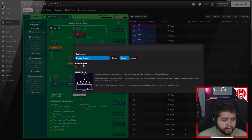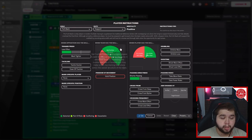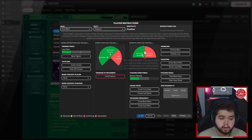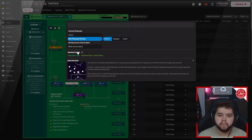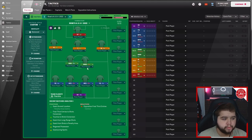Goalkeeper: sweeper keeper on support duty, with short passing selected — he rarely needs to go long and must be good with his feet. Right back: full back on support duty, with less often on press, get further forward, stay wider, run wide with the ball, and shorter passing. Left back: exactly the same settings. Both centre backs are ball playing defenders — playing out from the back is key in this system — with less often on press and shorter passing.